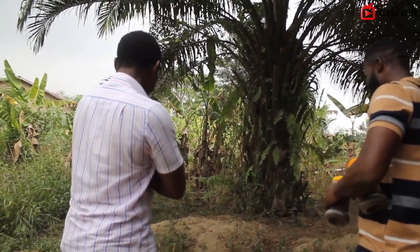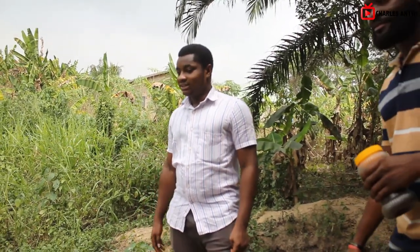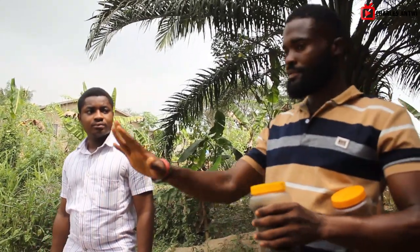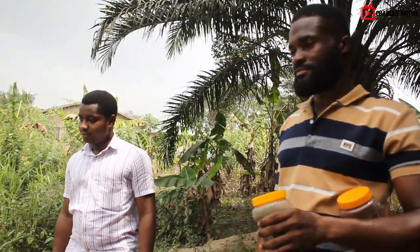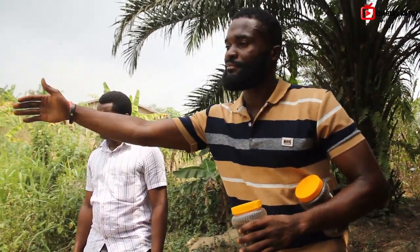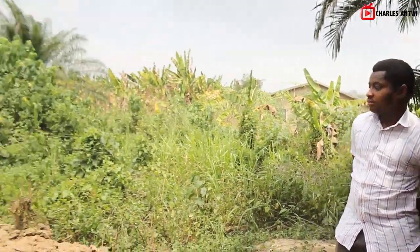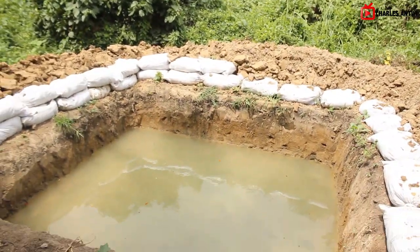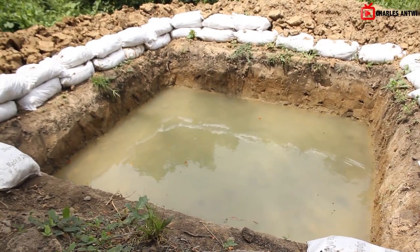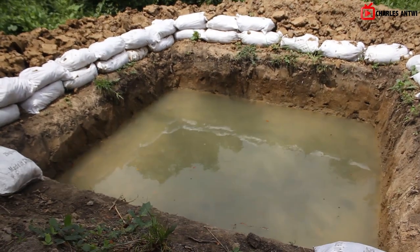I'll definitely put tilapia in this big pond. For this pond size I'll bring about 300 of them. The dimension is 14 by 14 with a depth of 4 feet. I like how it's set up like a backyard farm — you can always come around to monitor. Even if I'm not around, my siblings are here to take care of it.